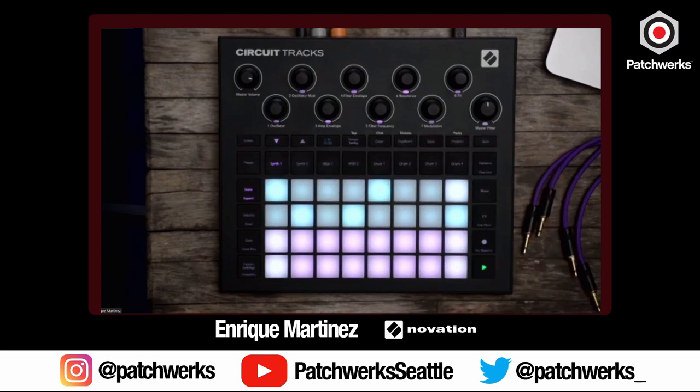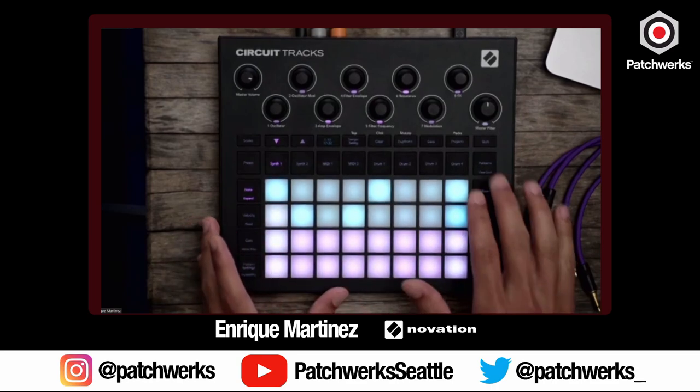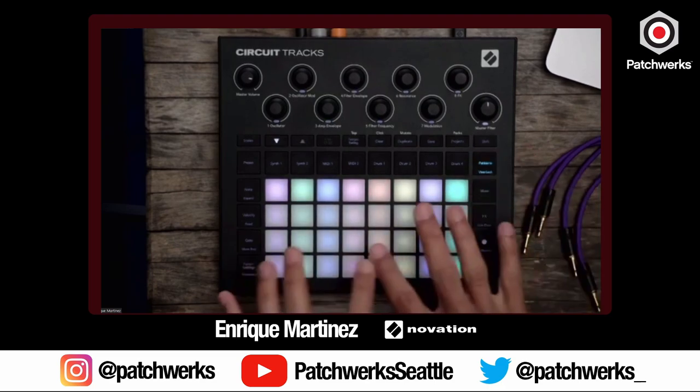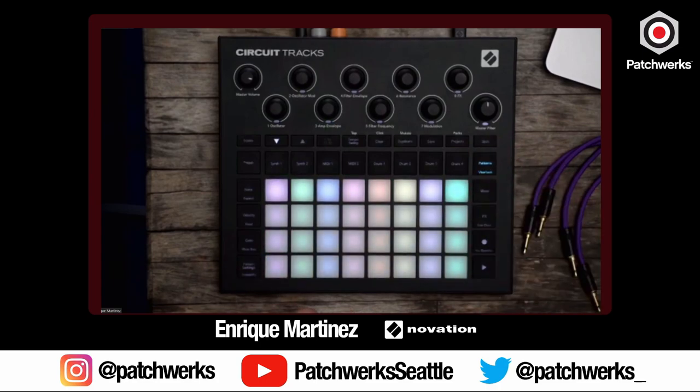Some pretty complex sounds here! Once you get used to the muscle memory it's really fast — you can go back to one pattern and then jump to another. There's also Scenes, which isn't on the original Circuit but is on Circuit Tracks. In the mixer page you have 16 different scenes you can write to. It takes whatever patterns are active and writes them to that moment. Hold Shift — now that's saved — and you can write a scene with no kick, a different pattern on drum three, whatever you want.